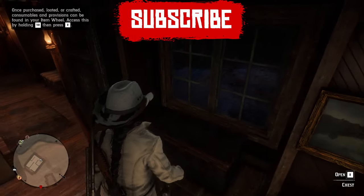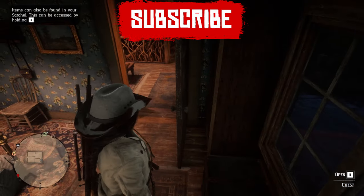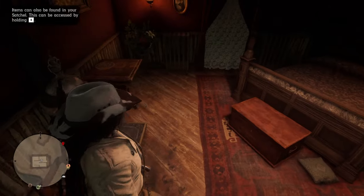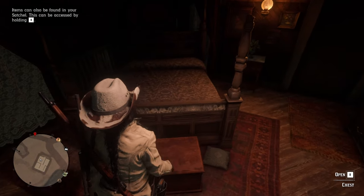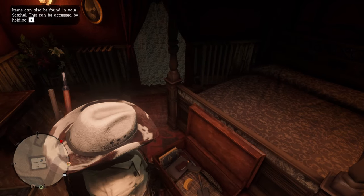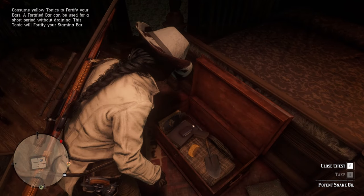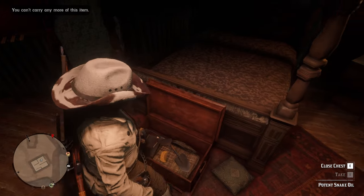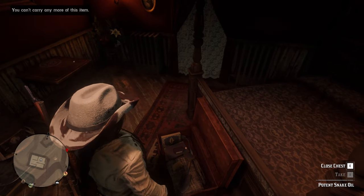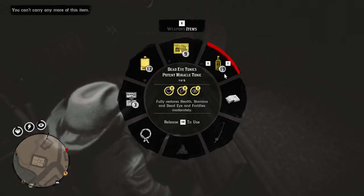There is another heirloom located in the other room, and that would be the room on the left, because the room on the right has a door that does not open. From here, just open up this chest and you will find a boxwood comb. But before you can loot the comb, there is a potent snake oil, and if you are full on that, you can't take the boxwood comb. So what you can do is just drink one potent snake oil and then take the one in the chest, which will lead you to the boxwood comb.